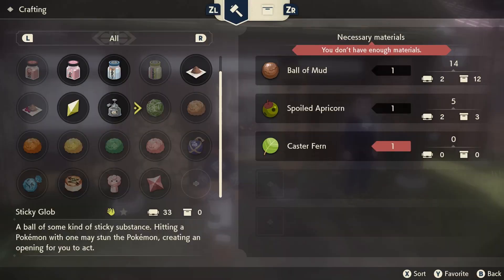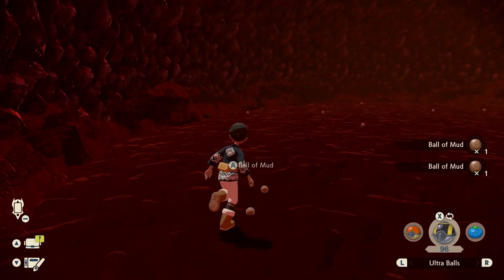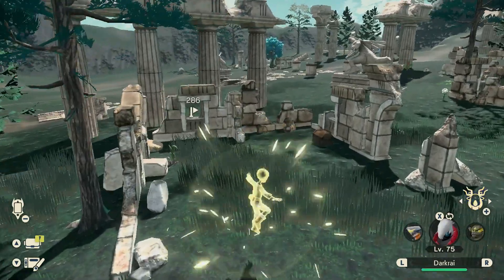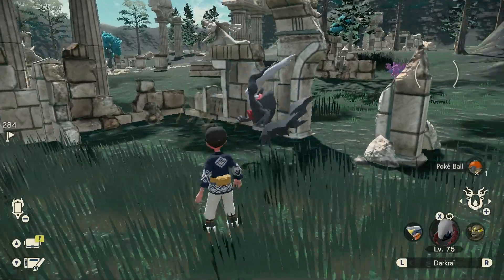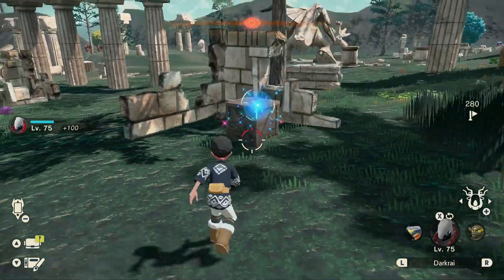We're going to talk about the Sticky Glob and Smoke Bomb, how you can unlock the recipes to craft these yourselves, also where you can farm for the ingredients to make it less pricey to get your hands on these, and if you have all the money in the world, definitely stick till the end because I'm also going to show you some locations where you can actually find them in treasure chests.